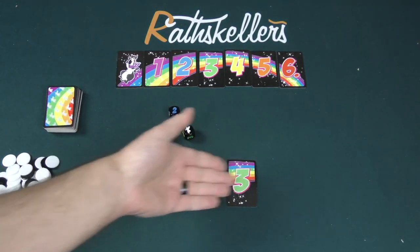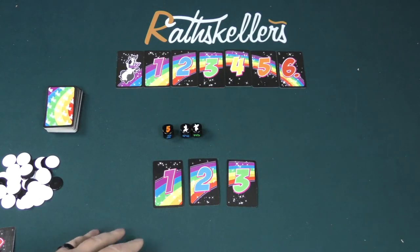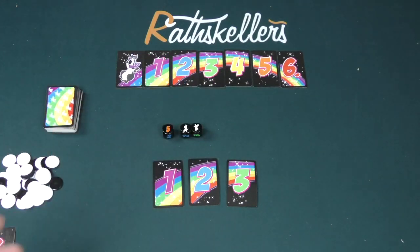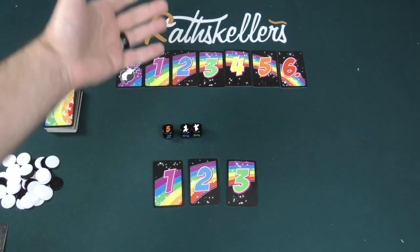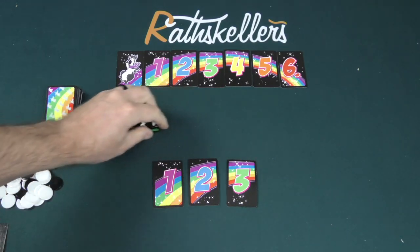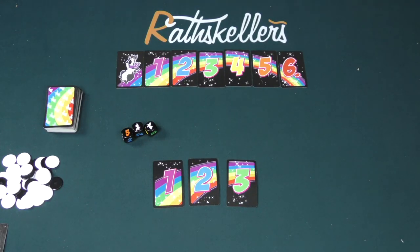Now, what happens if you roll something that is not represented in front of you? Let's say I had rolled two llamas and a five. At this point, I would have to take one of these things from the Llama Row — I would either take a llama or I would take a five. You may be asking, why would you ever take the llama if it's worth negative ten points and the five is only worth five? Well, because there are more llamas represented on these dice. But anyway, I would have to choose to take one or the other.